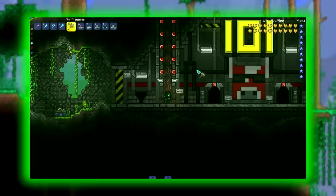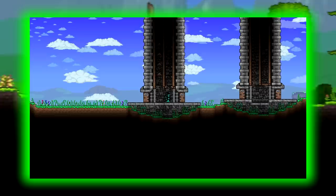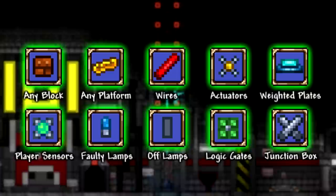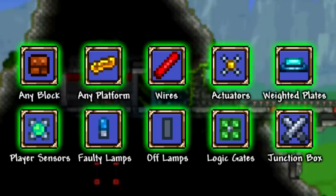There are many hoik elevators out there and the ones I've made in the past have strictly been up on one side and down on the other, requiring two different elevator shafts. But this time I finally came up with a design that crams both directions into a single area. The materials you will need are: a building block of your choice — I'll be using tin plating and copper plating — platforms, wires, actuators, weighted pressure plates, player logic sensors, faulty logic lamps, off logic lamps, a logic gate of your choice, and junction boxes.